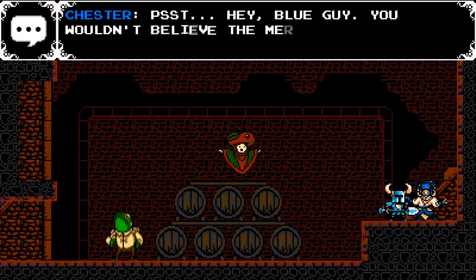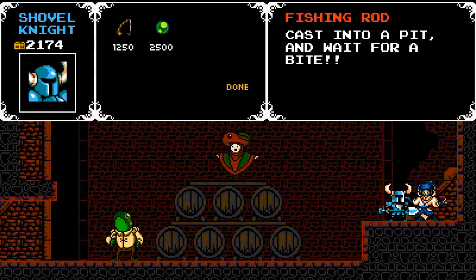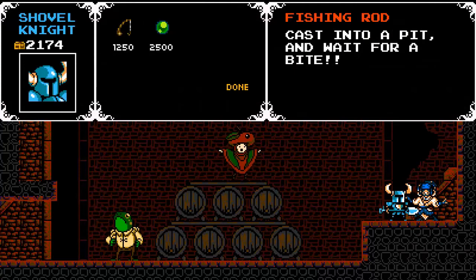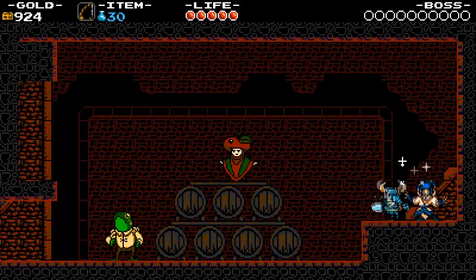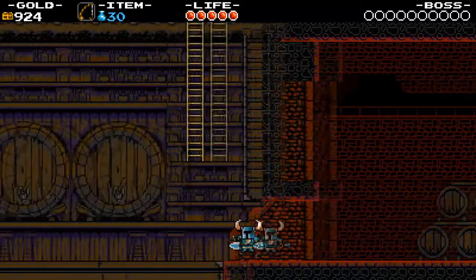This is Chester — you can find him all over the place. He sells a couple of relics right now: the Fishing Pole and the Chaos Sphere, which is kind of an attack. The Fishing Rod lets us fish for treasure throughout some of the levels, so that's quite handy to have.